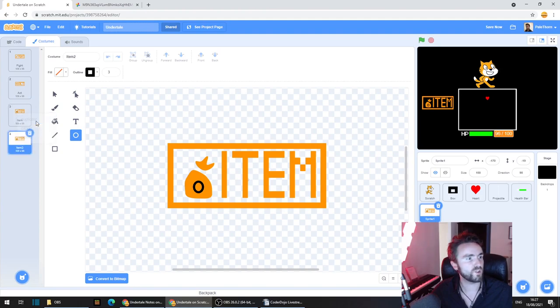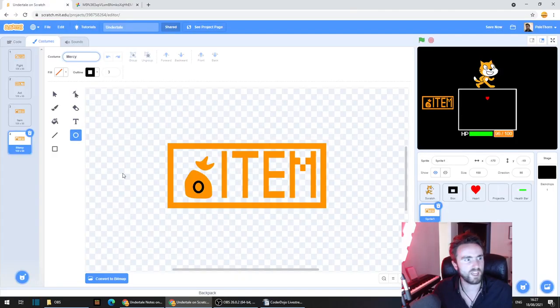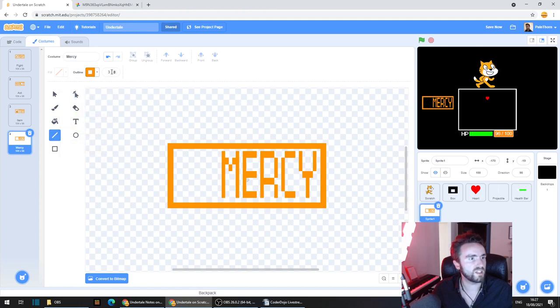We're going to make our final button, and this is going to be called 'mercy'. It's got a little cross symbol — sort of an X shape. Double click on the text, type in 'mercy', squish it down, and make a nice thick cross. We can even reshape it. So now we're going to put some code into our new sprite. First we should name it — click here and name this 'menu'.